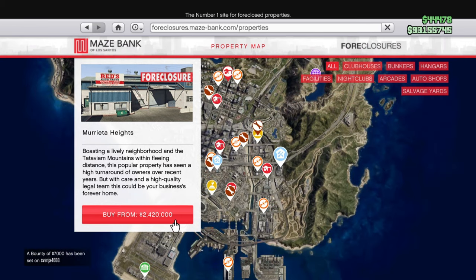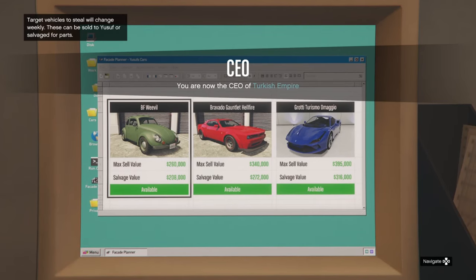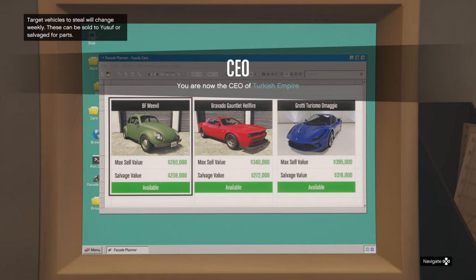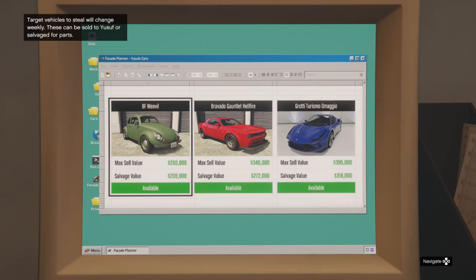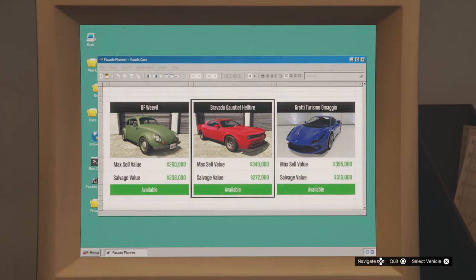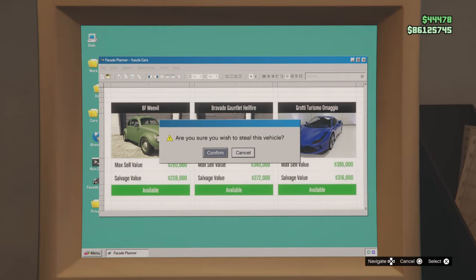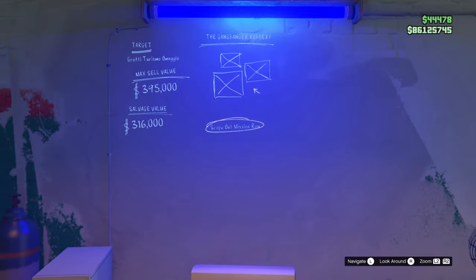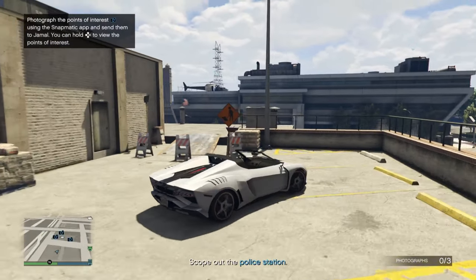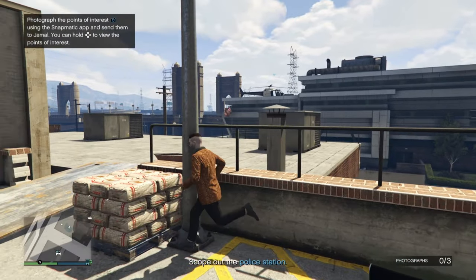The first thing you need is a Salvage Yard. You can get it on Maze Bank Foreclosure. I'm not sure what the exact best location is, but I recommend one of the three that are in the city. After you finish all of the cutscenes, you can access the PC by registering as a boss, and then you want to pick the Grotty Turismo Omagio. This will start the Gangbanger Robbery, and the first mission is the scope out mission where you scope out the Road Police Station, which will unlock the police cruiser.